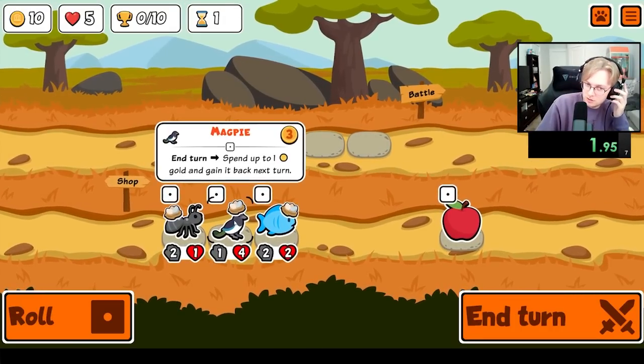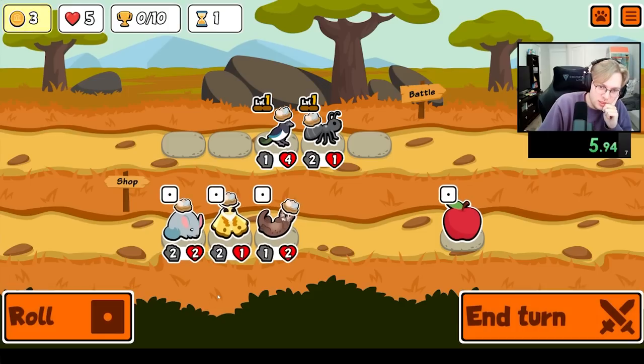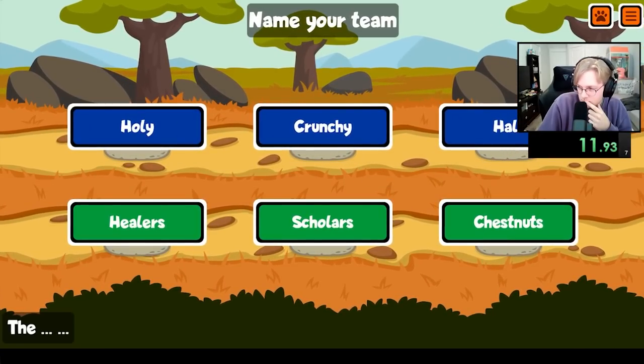Hey everybody, I'm unlocking every sticker and badge in Super Auto Pets in order from A to Z, and today we're going for the Bird of Paradise, which is a tier 6 unit that whenever you spend 8 gold, will scale your entire team. The Bird of Paradise is, in my opinion, one of the strongest pets to be added in the golden pack.